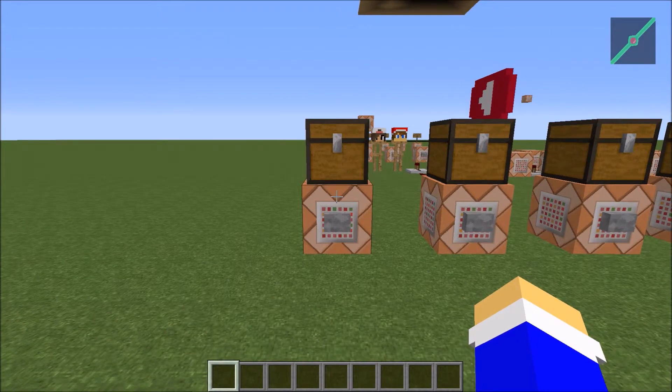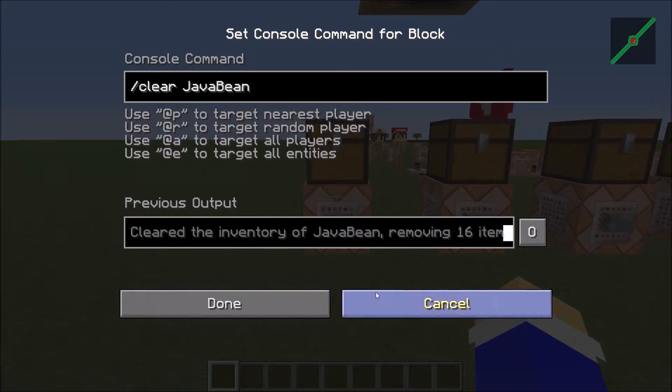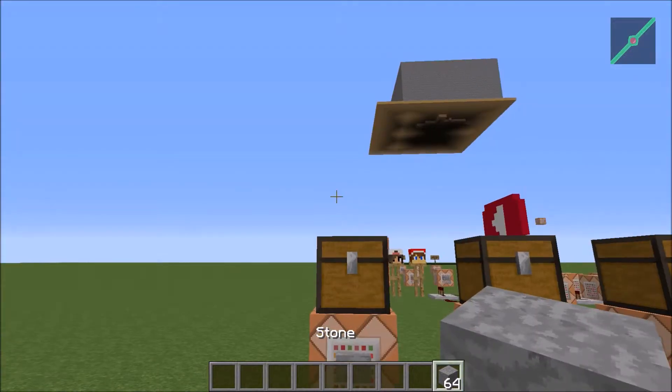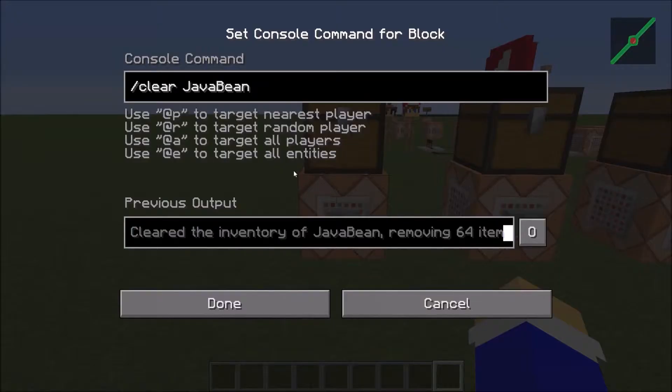Now if you have a player selector — which is mandatory in a command block — then you can use @p, @a, @r, and @e, or just a player name. So if I open up this chest, and here I have stone, if I click this button, it'll clear it and take it from me.